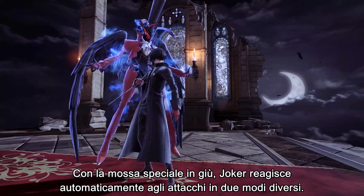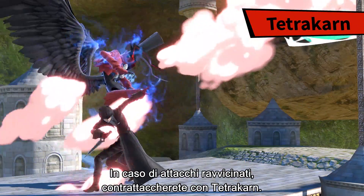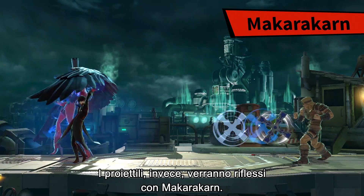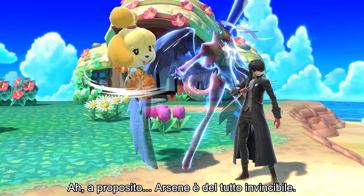His down special performs one of two counter-attacks, each triggering automatically. For melee attacks, you'll counter with Tetracharn. And projectiles can be deflected with Makaracharn. By the way, Arsene is completely invincible.